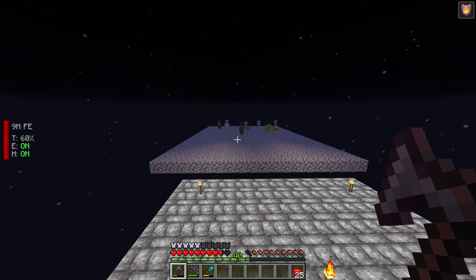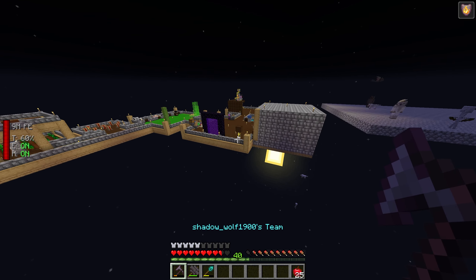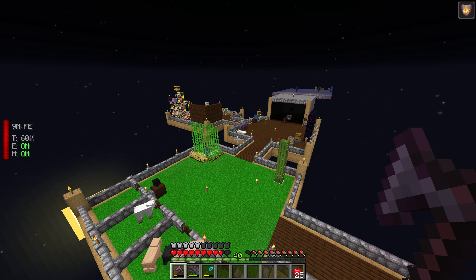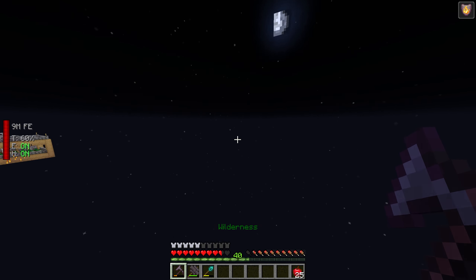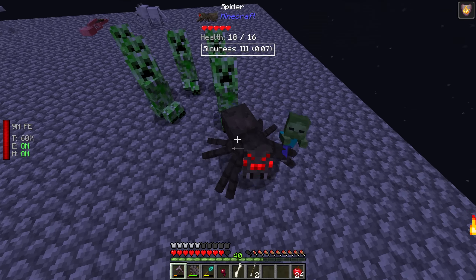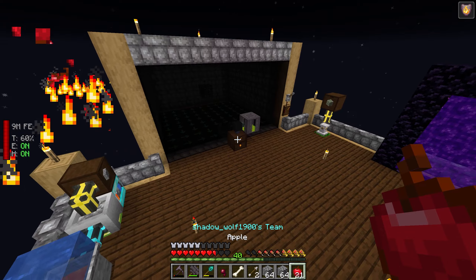I've already been to the nether and killed some zombie pigmen, so I can already get some zombie flesh. Apparently zombies are spawning here now as well. Once I get a spider eye I should have everything I need. What the hell are those? Are they hostile? Okay, I am leaving that. Is this some type of stuff that's going to start spawning on this island because of that? Let me fly away so the stuff despawns and let me come back. I still need to get a spider.